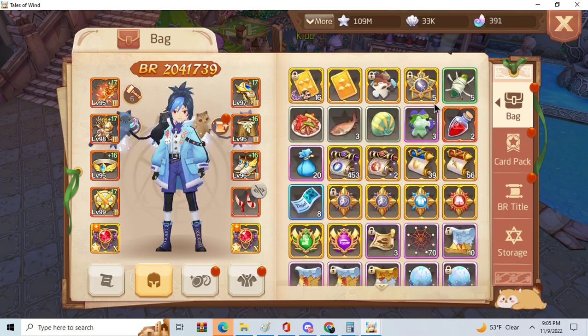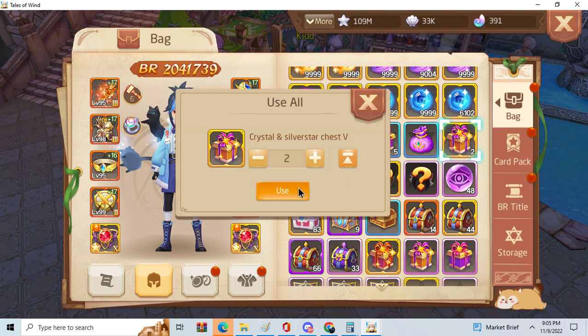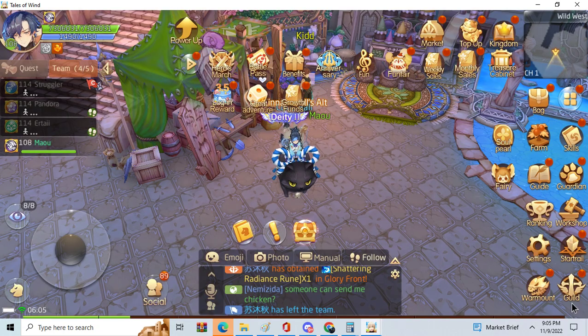After level 80 or 90, as you see, you get 32 million every week and 312 crystals just by doing this, and it's really easy.